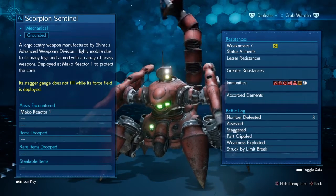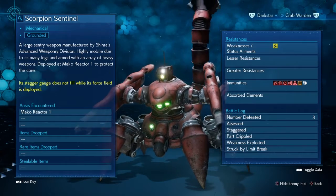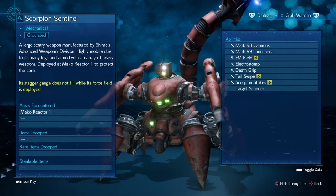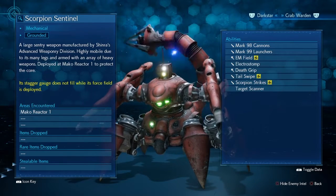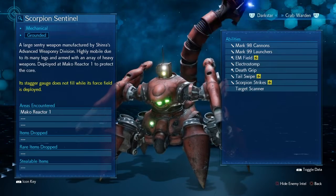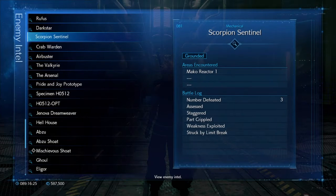If we look at the boss itself, we can see it's weak to electricity, which we will be exploiting quite a bit. Looking at its moves, it's got the EM Field, the Tail Swipe, and Scorpion Strikes — all electricity damage focused. That's why we've got the guys with Elemental Lightning on defence to nullify that damage. My Elemental Materia is only level 2 so it'll just negate the damage; however, if yours is level 3, you'll actually absorb the damage and get healed at the same time — a cheeky little bonus.